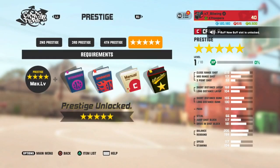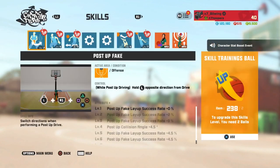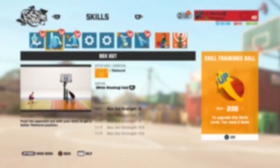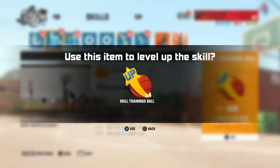Let's go check out her skills and see what she's working with. She has post up fake — we've seen this skill before. Box out strength, let's put that up right now, we know we're gonna need that. That post up fake, I don't know about that skill — I'm not gonna put anything into that yet.